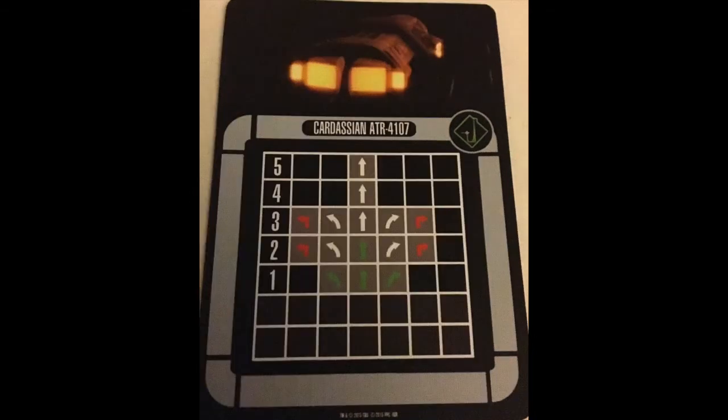It does have a 180-degree forward firing arc, and for 6 attack dice, that's not bad. The maneuver dial is kind of what you'd expect for a 180-arc ship. 2-3 turns are red, but it does get a 5-straight, 4-straight, and 1-2-3 banks. The 1-banks are green. It's okay. If it had white turns, even one set of white turns, it would be even better, but alas, it does not.